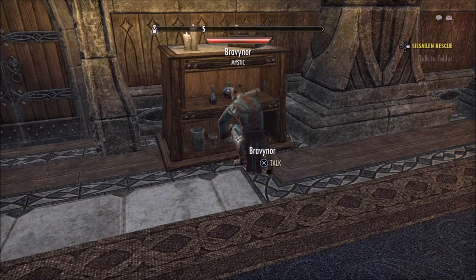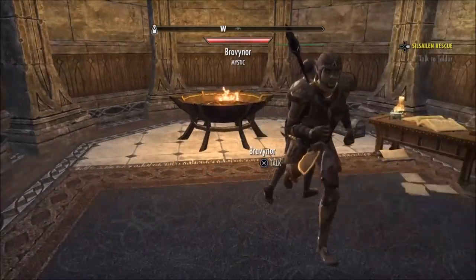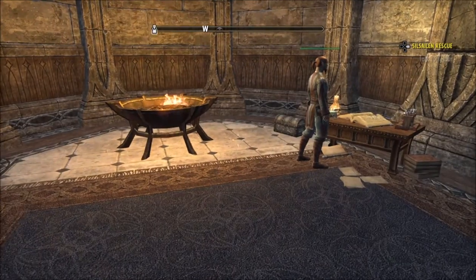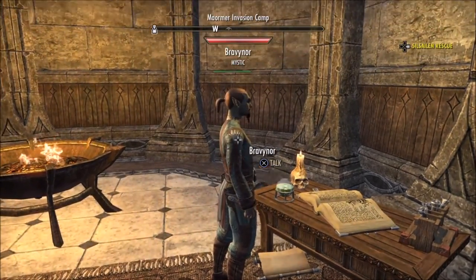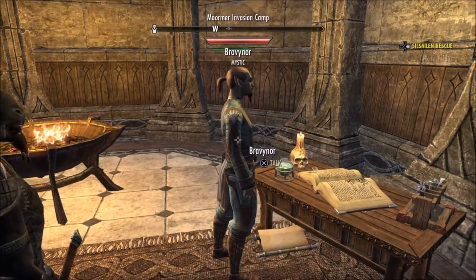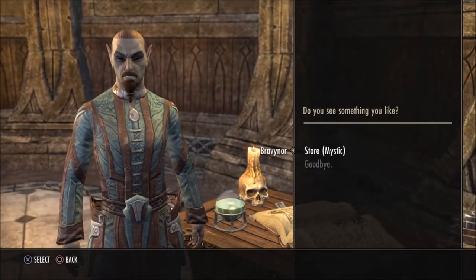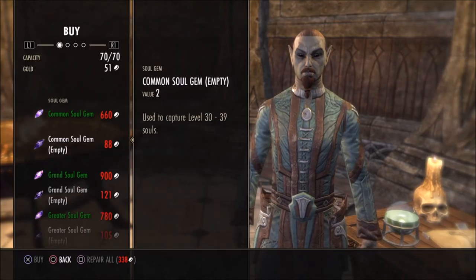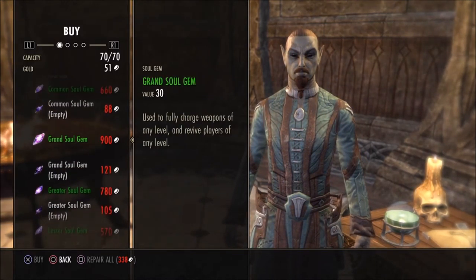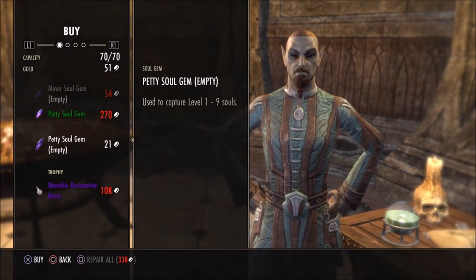Soul gems allow you to respawn in your current area rather than at a way shrine when you die. They also recharge weapon enchantments — enchantments add bonus damage but deplete with use — and allow you to resurrect other players. To buy soul gems, go to a Mage's Guild and look for a Mystic. Mystics are also found at other vendors throughout the world, but the Mage's Guild is the easiest place to find them early on.